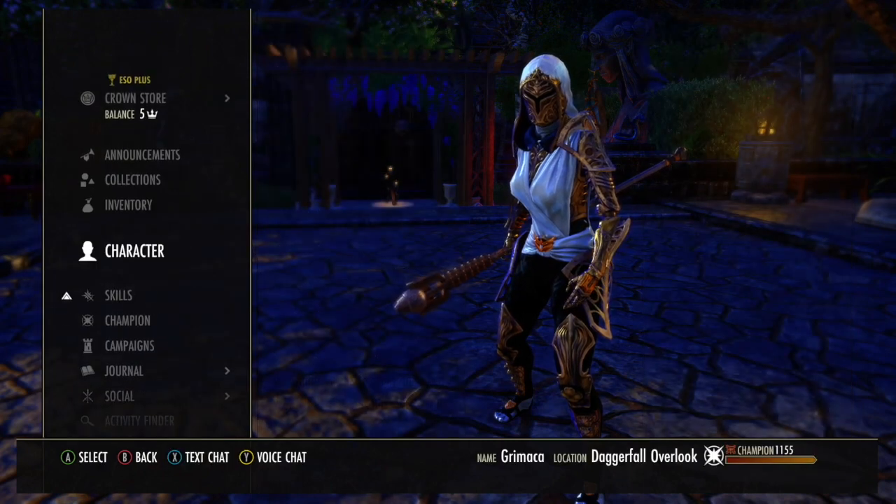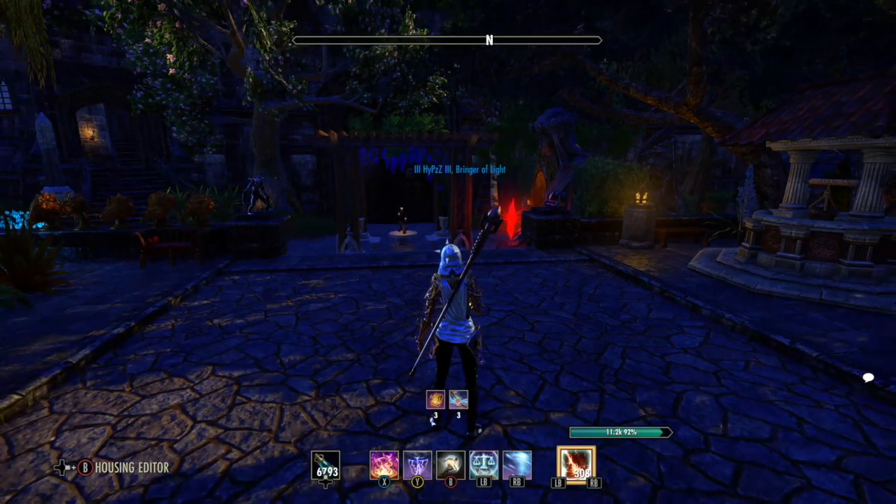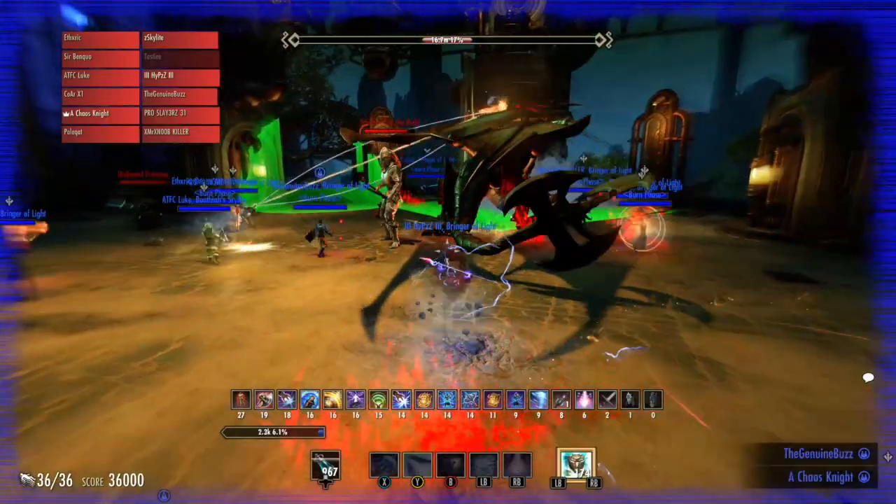The rest of your skills on an interrupter are pretty straightforward: you want your Wall of Elements, your Liquid Lightning, an execute. I wouldn't really recommend using Curse — you want your Crushing Shock, you want a Destruction Staff ultimate, and you want Atronach for the extra damage in the group.